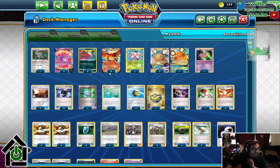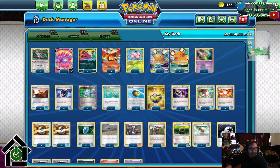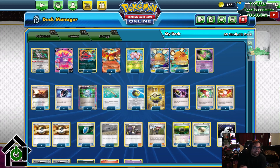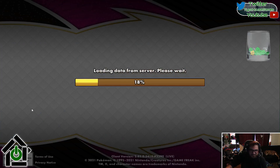I say 'normally' for attackers because sometimes you have to do silly things and attack with Ho-Oh. I've gotten a lot of kills with Ho-Oh. He only does 80 damage, but metal decks run rampant in Expanded, so I mean, it's a two-shot and I don't have anything else to do, but I guess we're going to play this out.